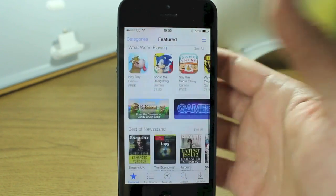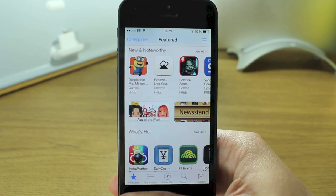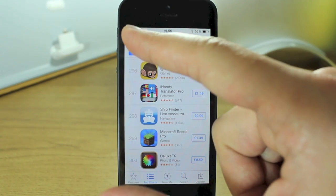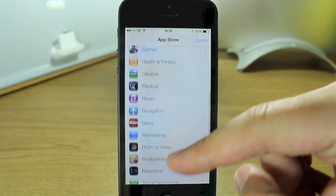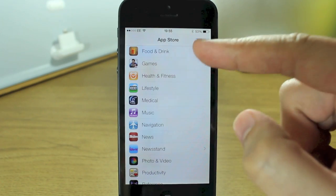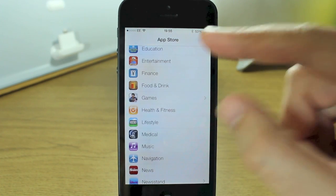Something worth noting in the App Store is that regardless of which section you go to — Featured or Top Charts — you'll still have categories in the top left hand corner in the same place, and you can see it's got a really nice list view with a popular app icon as the icon for each category.